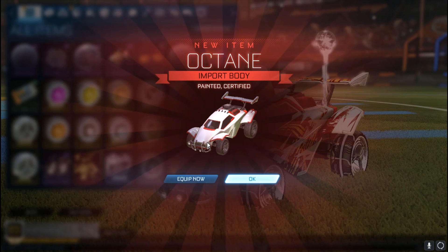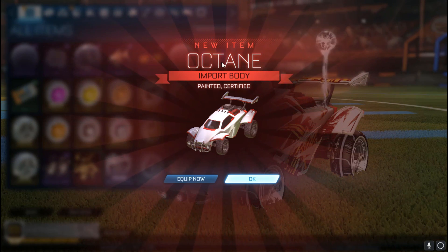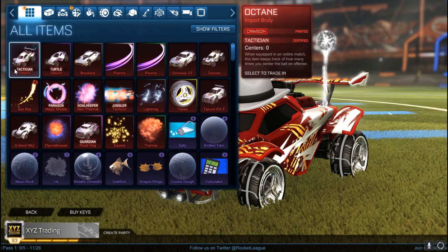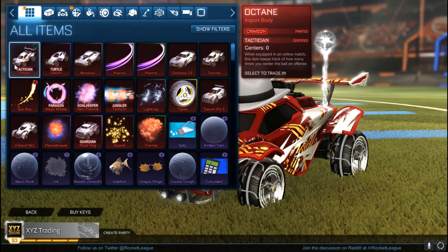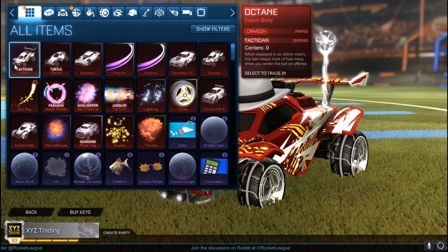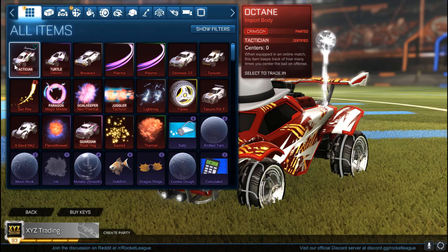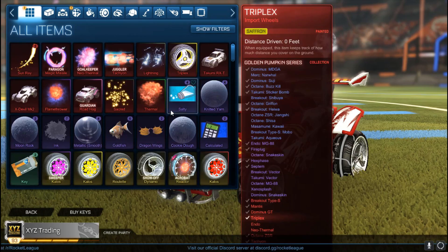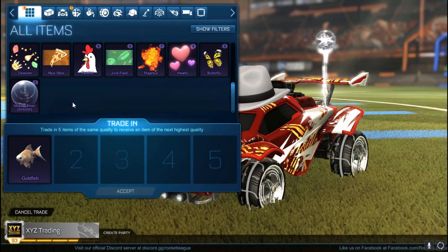Crimson certified octane — YES! Oh, that feels good! I'm gonna equip that — tactician crimson. Second best color painted octane with the third best certification. Striker, scorer, and then tactician — right there, that's one good octane right there. Pretty good color, pretty good certification. I will gladly take that.